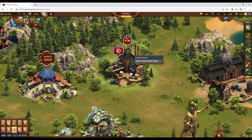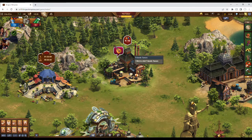Another change is the additional tab in the Friends Tavern. When you click on it, it will show you a number of boosts you unlock just for visiting. Again though, on PC it's free, but on mobile you have to watch an ad.